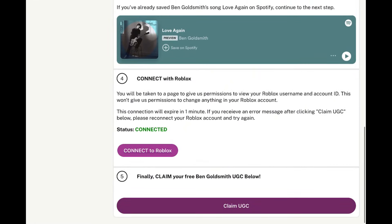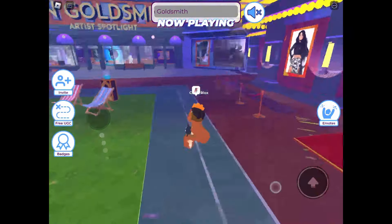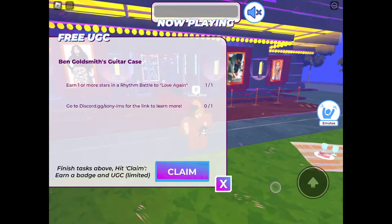Now click 'Claim UGC.' Then you can go back to the game, click the 'Free UGC' button again, and then click claim.